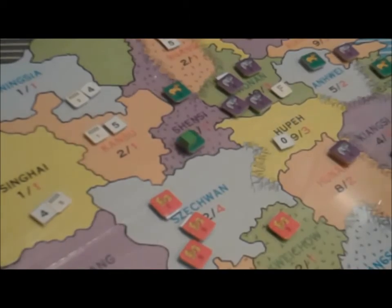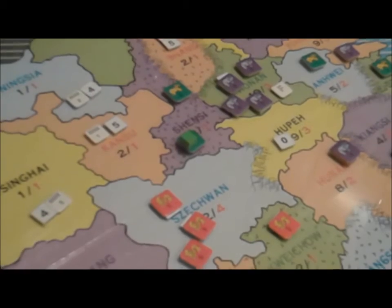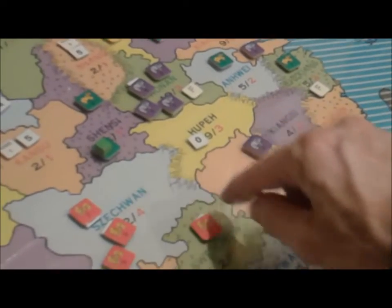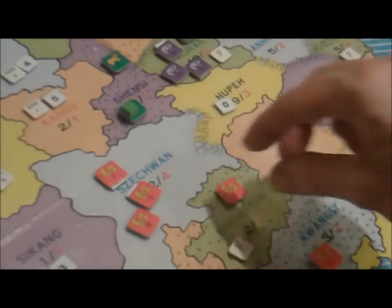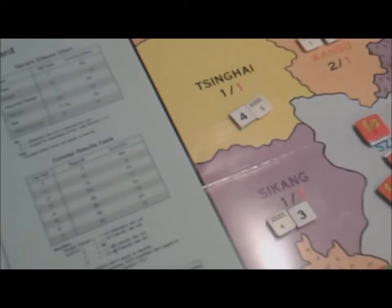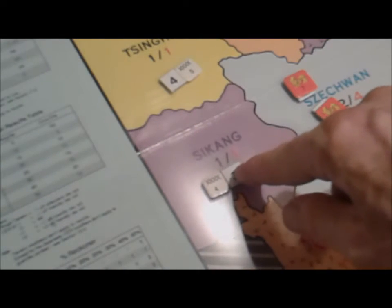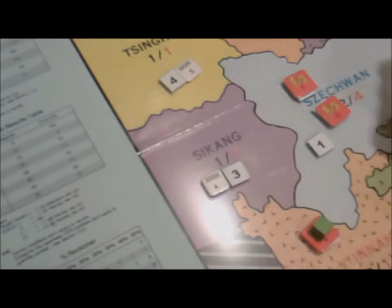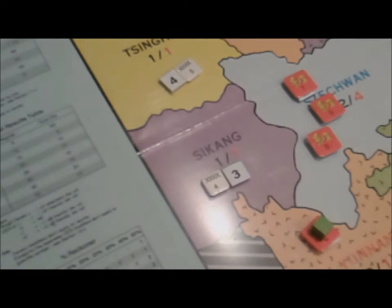The revolt is randomly chosen: you have a cup of chips for every province and pull one. That province goes into revolt, meaning if there's a garrison army there it gets fought by the revolt. If the revolt wins the faction army is removed and a minor warlord chip comes in. The game doesn't come with number chits — just army chips — and says to record strengths on paper, but I've added my own number chips so you can see strengths at a glance. A zero represents a strength of 10; any army going down to zero strength is automatically disbanded.